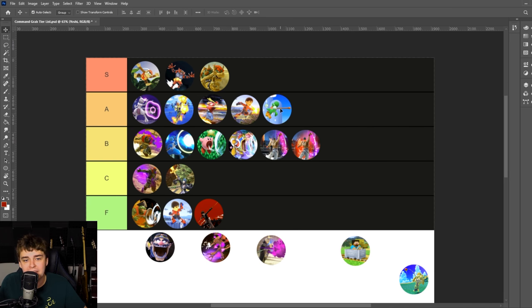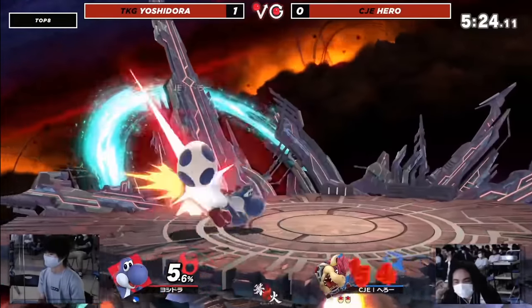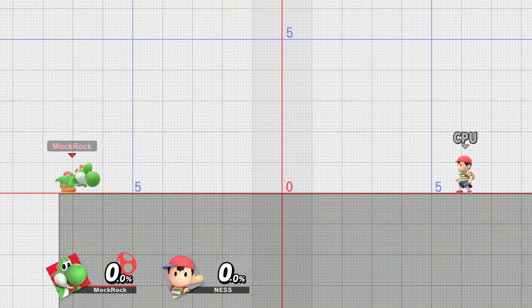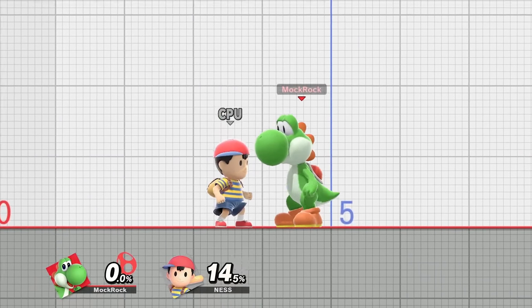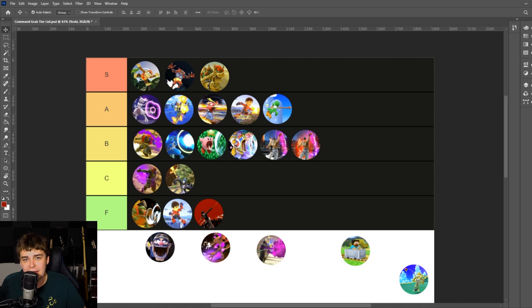Yoshi's Egg Lay goes in A tier. The move itself is kind of underwhelming — the egg you spit out is not the best follow-up option — and the startup time isn't great. But it's still one of the least committal overall command grabs in the game to go for. What really bumps it up is Yoshi's airspeed — his burst range for jumping at opponents is so good, meaning having an aerial command grab mixed up against shielding opponents is such a powerful tool. His high airspeed also makes it great for B-reversing. A very dependable, reliable move for him.